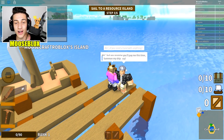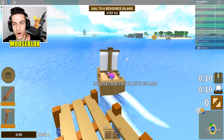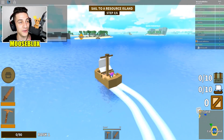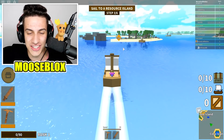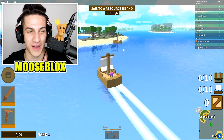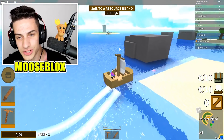Step one: sail to a resource island. Okay, cool — hop on this ship and let's go. It's actually pretty cool. We're supposed to become pirates, upgrade our ships, upgrade our army and do a bunch of cool things. That's exactly what we're gonna be doing with my boy and Jeff. Make sure to join the Moose Army Roblox right now if you want to be in my videos.